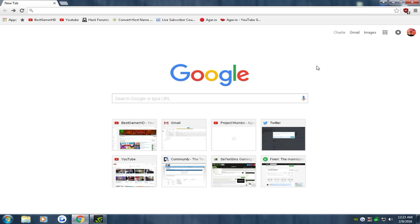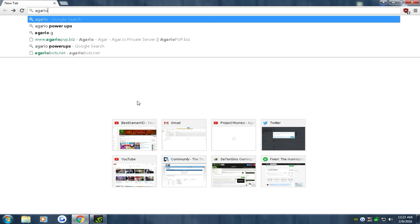So this is what you guys do — it's super easy. This only works for Chrome, by the way; I don't think you can do this for Firefox. All you want to do is go to Google and type in 'Agario Power-Ups'.